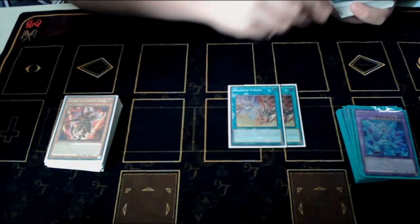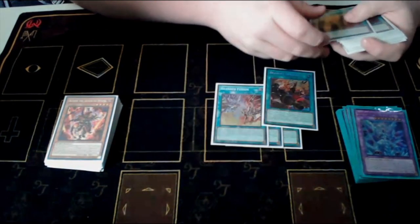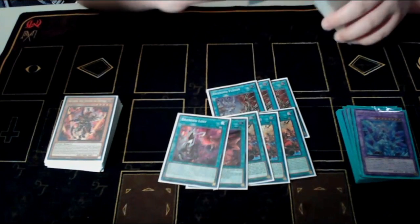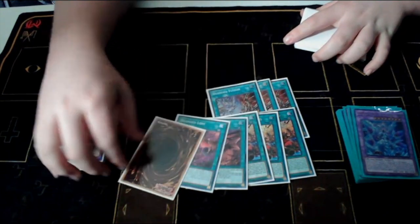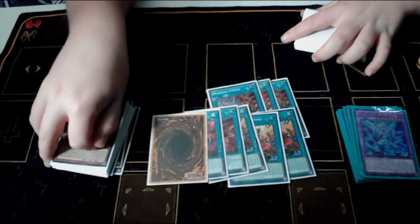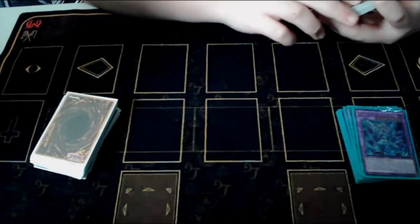I follow it up with three copies of Branded Fusion, three copies of Branded Opening for consistency, one Branded in Red, one Branded in White. Branded in White is really good — it's part of the combo, allowing you to search off Spriggan's Kit so you can end on Mira Jade, which is really important.